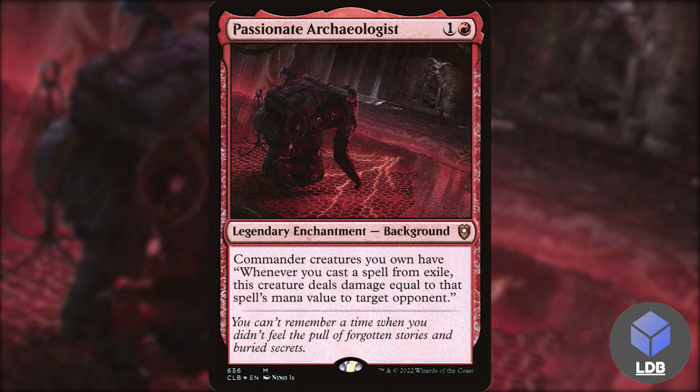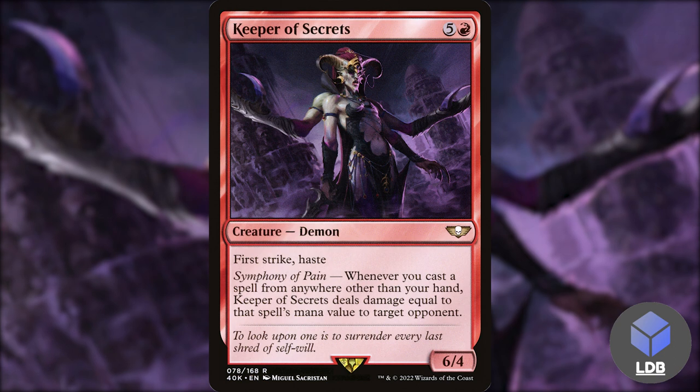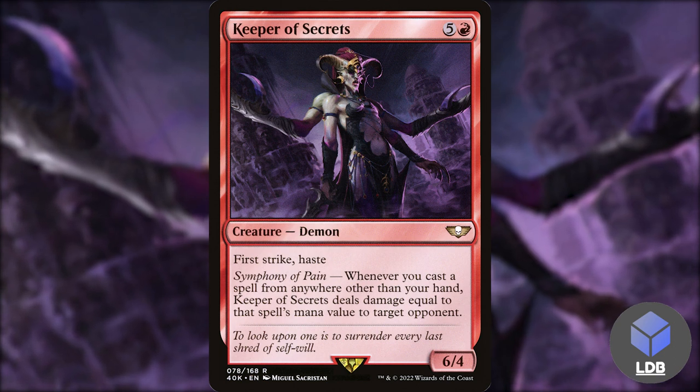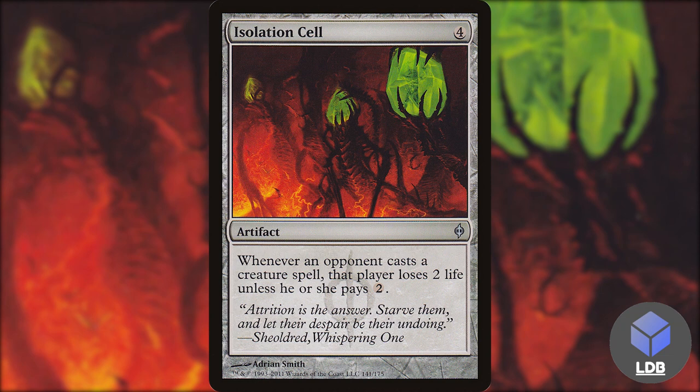Similar to Passionate Archaeologist, we've got Keeper of Secrets — five and a red for a 6/4 demon with first strike and haste. It also says whenever you cast a spell from anywhere other than your hand, Keeper of Secrets deals damage equal to that spell's mana value to target opponent. Pretty much the same effect as Passionate Archaeologist, but it's very strong.